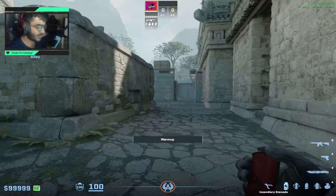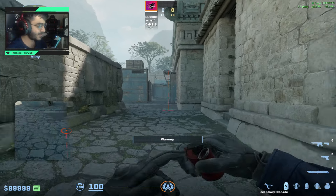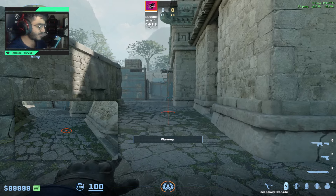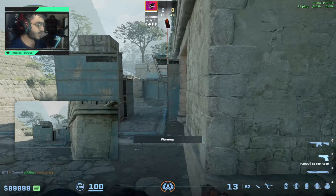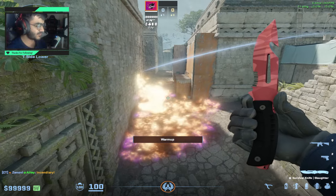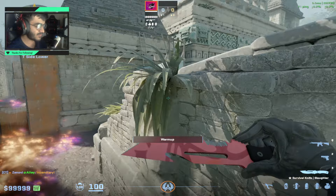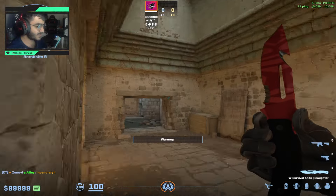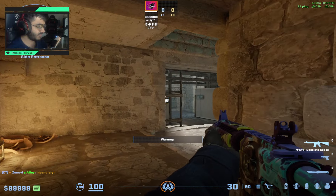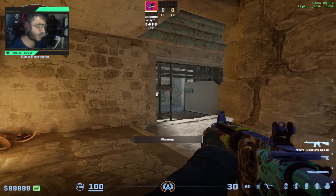Another way to throw that molly is using the middle click throw — you're going to hold both left and right clicks. You're going to aim right here and do a run throw again. This is the same molly but with a different lineup. It does the same thing. It's really helpful if you play a lot of Ancient and if you're the cave player, you're going to get a lot of info and it's going to be very easy for you to hold angles.